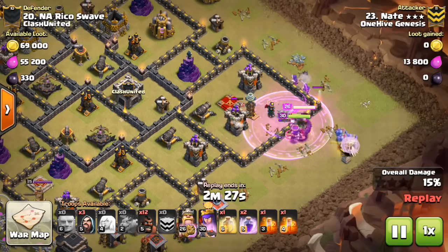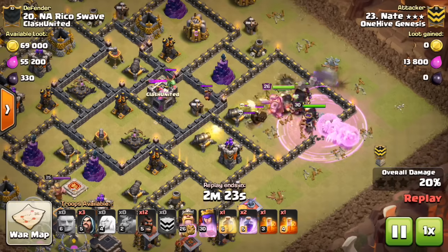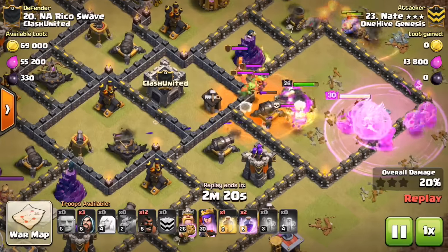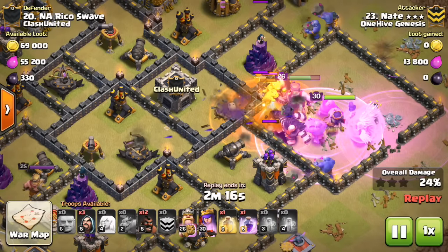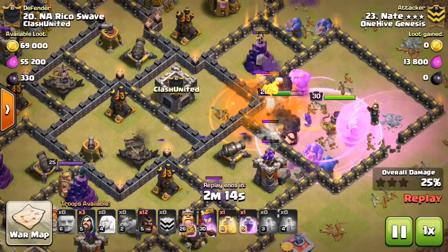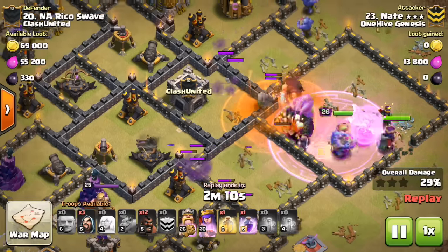Look at those bowlers — they're going to go all the way up there because the wall wasn't opened. So you want that opening before you drop the bowlers. The important thing right here is the poison for the CC troops, everything moving forward. Look at these bowlers — they take out the compartment, the queen also. There's a few wizards in there. Everything but the CC is down.